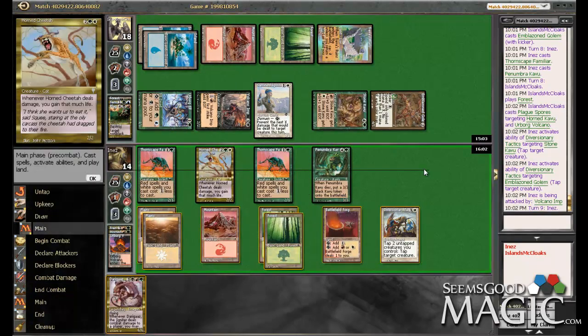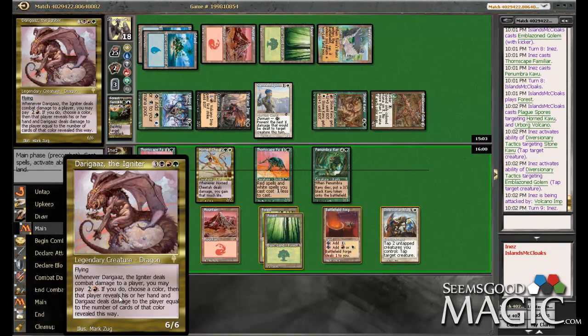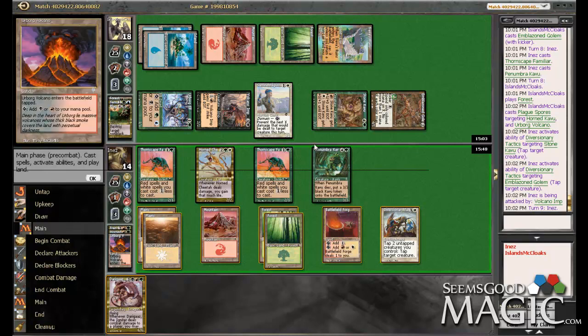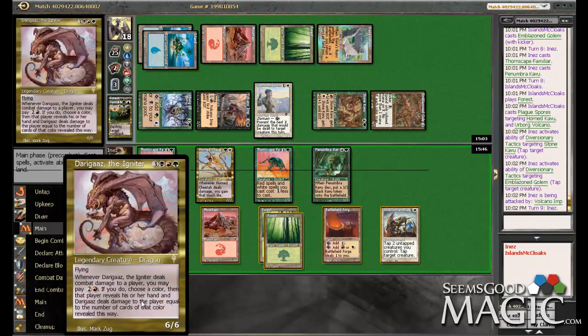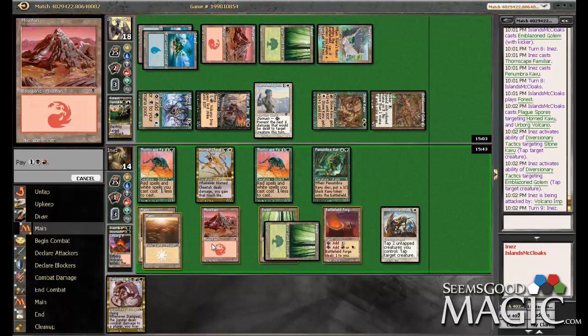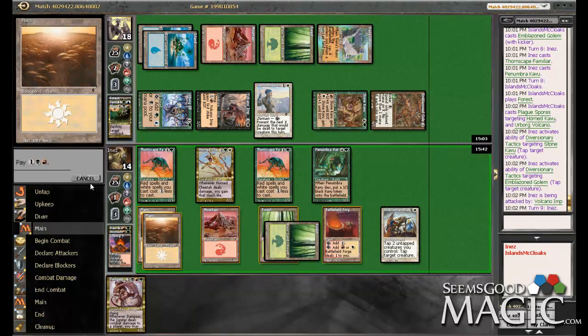We need a Darragaz the Igniter. That stinks. I think we just attack with everything now, actually. Just because it'll put him in — I don't know. Because he gets back at us for 11. I guess we can't cast it.